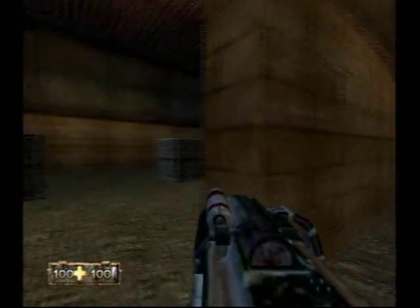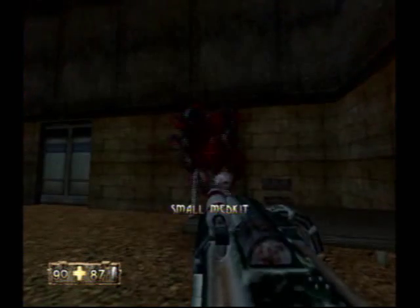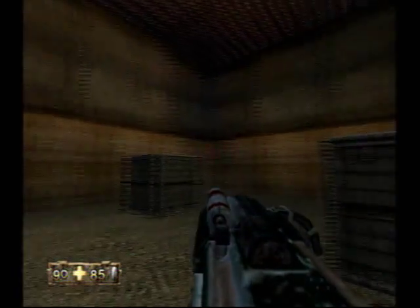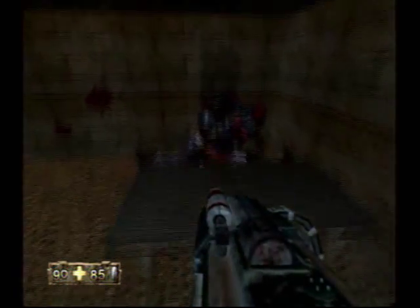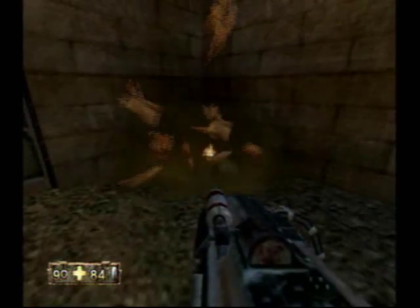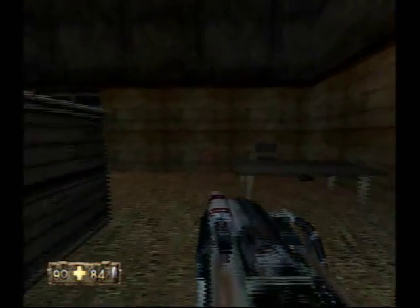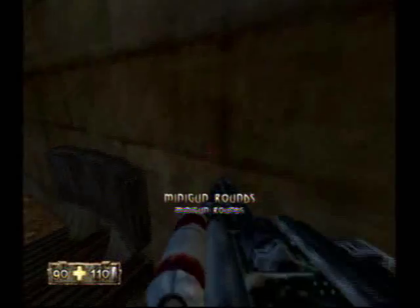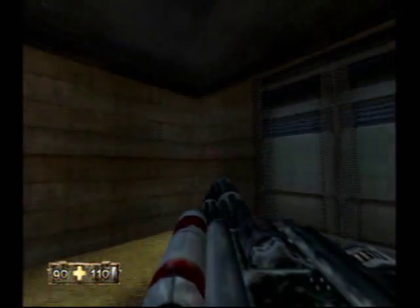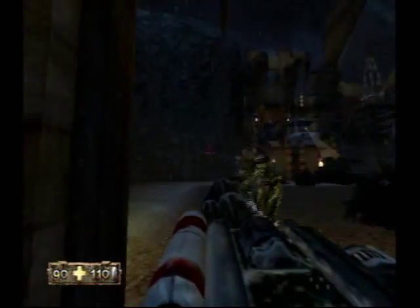Now come right in here. This is a very special room — it's our first big guy. Targeting! I guess I shouldn't have expected that, because it's some special event. Go ahead and blow up that box, and we get the minigun barrels. Check it out — that is so awesome.